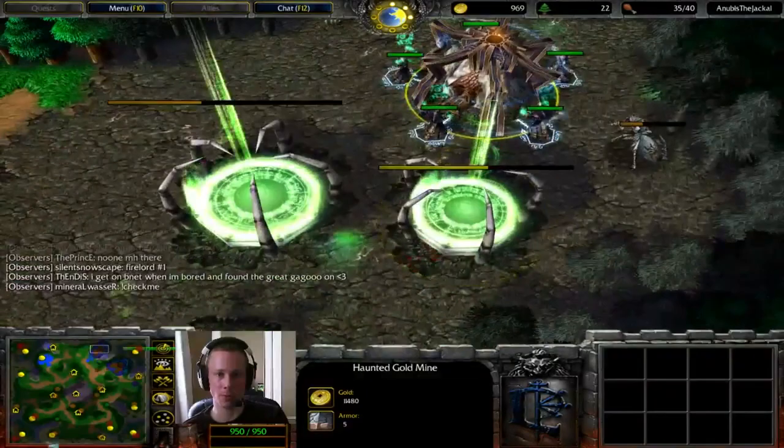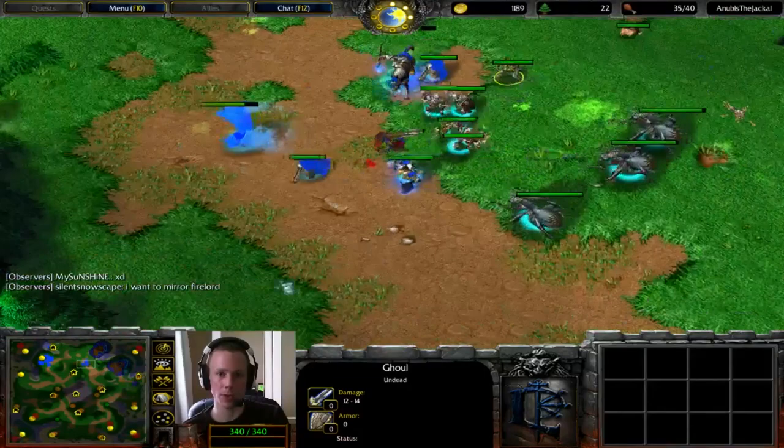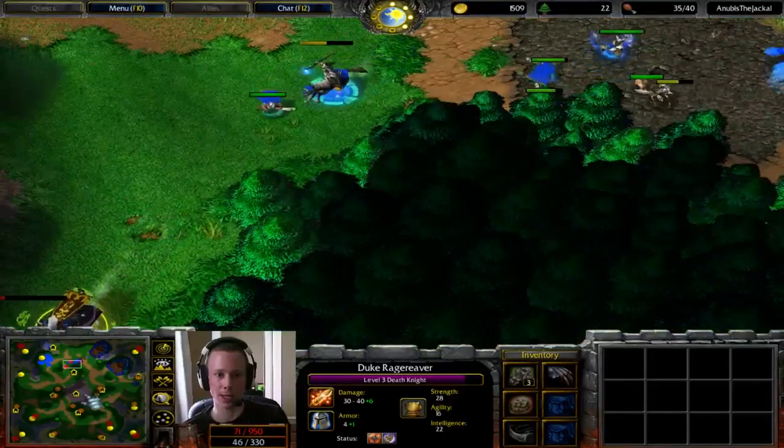Currently, Anubis does have this expansion, so he's going to have the benefit of lots of gold. But bear in mind he took a couple of Ghouls off to help himself defend, and they were very useful. But he's now suffering because he's doing the same again — taking all of his Ghouls off just to help push back this assault. I would try to keep the Ghouls in base, because if you're getting all that gold, it's kind of useless if you can't spend it.